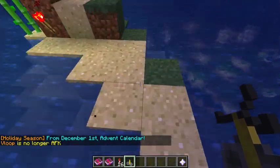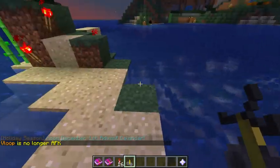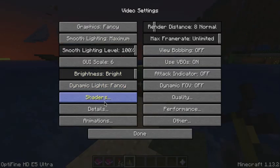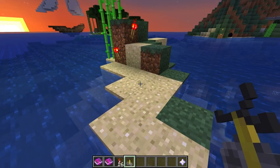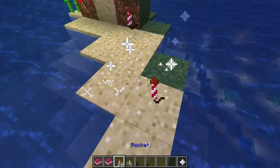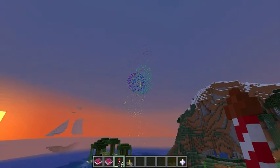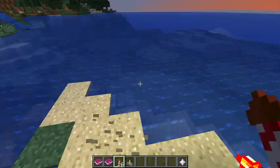I have no problems with fireworks anymore. If you don't want to upgrade, in Minecraft Vanilla you can decrease particles — that helps a little bit. With OptiFine, you can go to Options, Video Settings, Animations, where you can turn off firework particles. But with this latest E5 update, you can turn it back on again and enjoy Minecraft to the fullest and have some beautiful fireworks without crying that your computer is exploding.